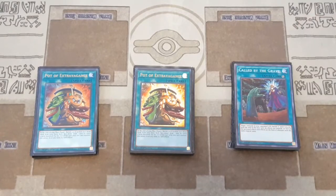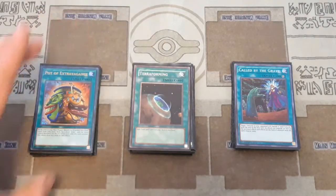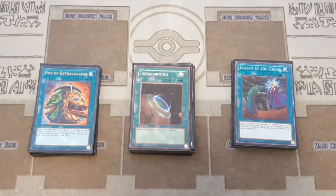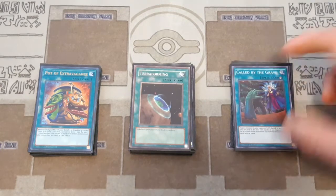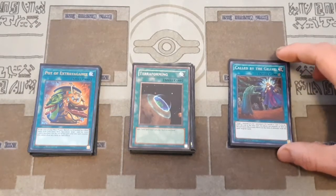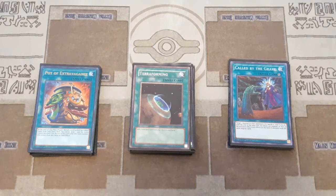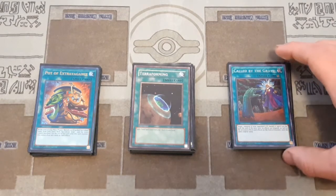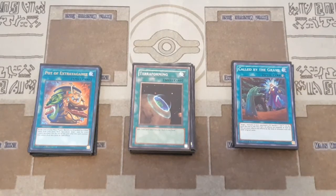Then we have one copy of Called by the Grave and one copy of Terraforming just to search out your field spell. Called by the Grave is super important for making sure you get those searches off. People said when Called by the Grave got hit on the ban list that it was a hit on combo decks, but I really think it was a hit on control — because combo decks can play through, that's why they're combo decks. Called by the Grave is pretty essential for decks like this where you have crucial searches, and if you don't get your Serzeal off to add your Pareidolia or your Evil Eye of Selene, your plays are pretty much screwed from there.